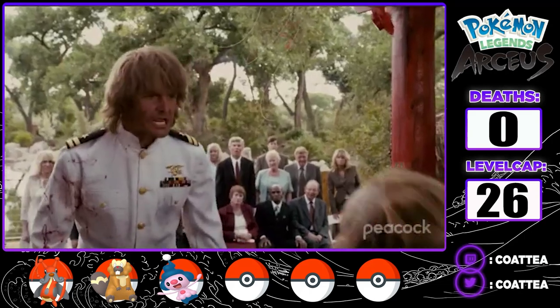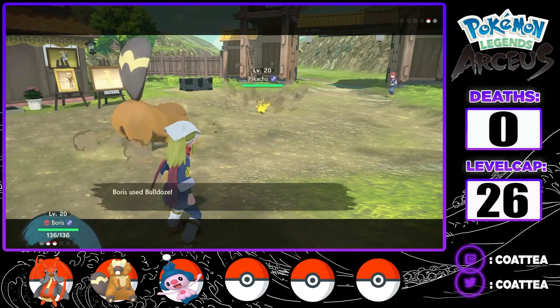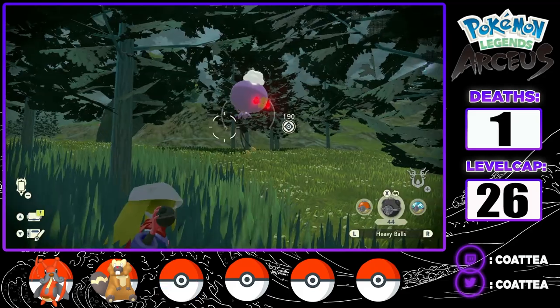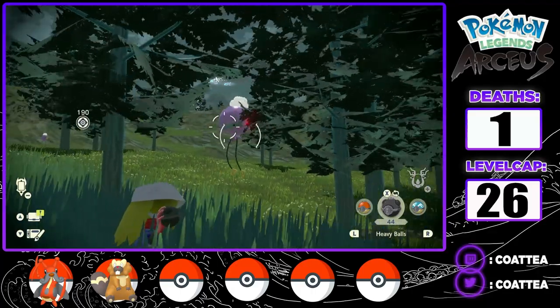I bring in Boris to avenge Jagger's death and take out the Pikachu with a Bulldoze. Before I head to the new area, the Crimson Mirelands, I looked to add a new member to my team.